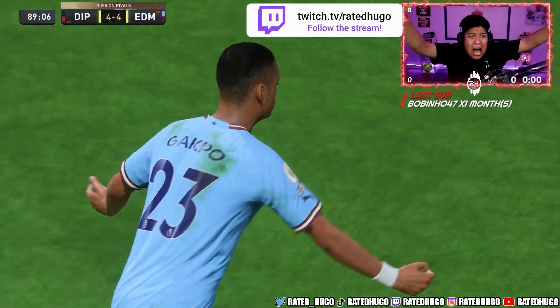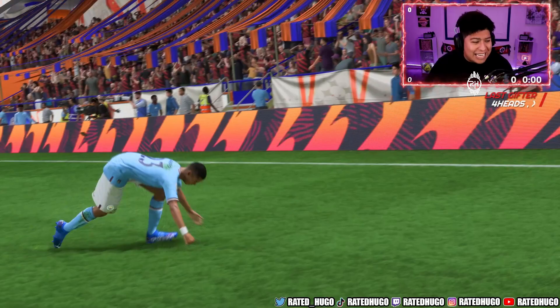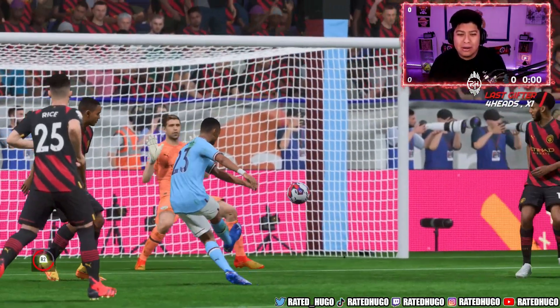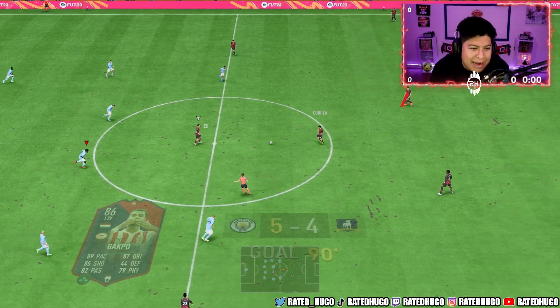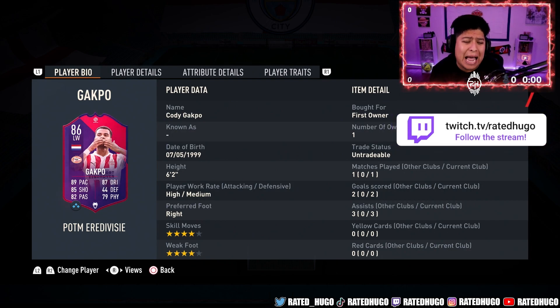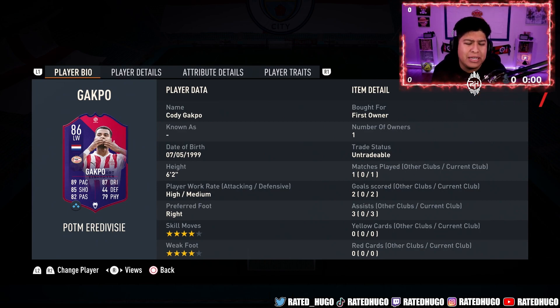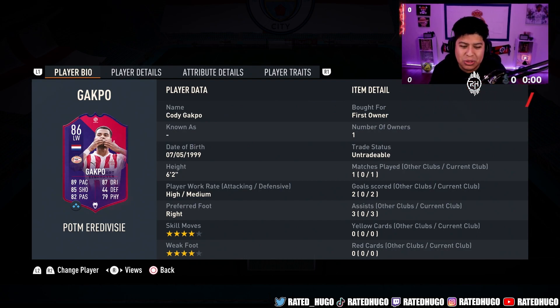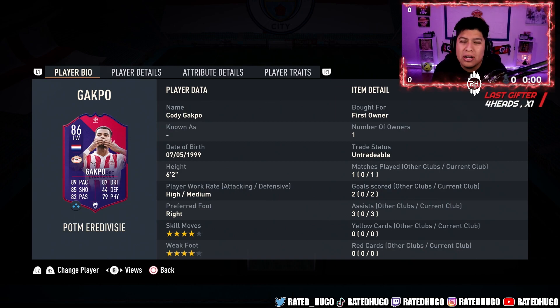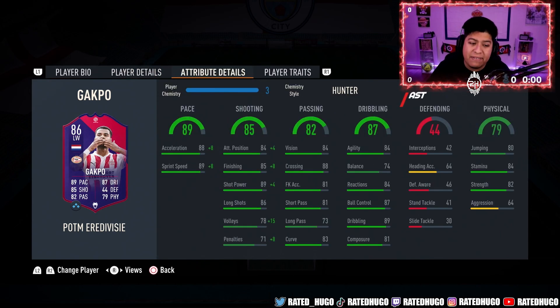Gapco — five-four, the best player in the game! He may not be lengthy but he's definitely good. Gapco is an insane player. FIFA 23 is very catered to bigger players nowadays — instead of only small players like Neymar or Messi, you can use players like Gapco: 6'2", right-footed, four-star four-star. We used the Hunter on him and he played very well.